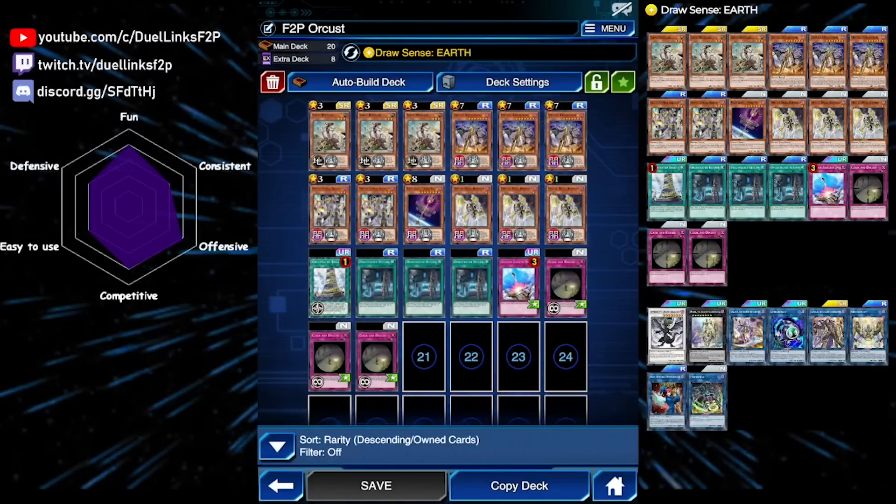Orcust are Dark Machine monsters where all their main deck monsters can banish themselves from the graveyard to gain card advantage, and their Link monsters just shuffle them back. You can probably see how this deck is so good especially in the grind game — it's like a better version of Phantom Knights, but without a broken skill.